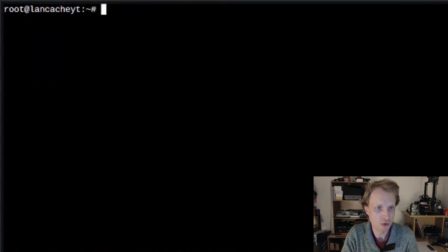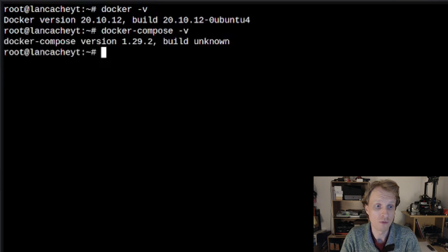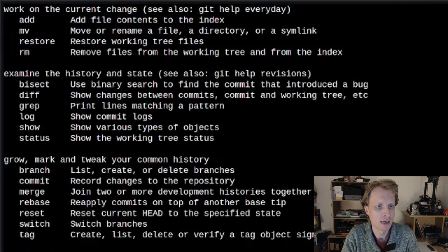Everything is now installed. To double-check: `docker -v` gives the Docker version, `docker compose -v` gives the Docker Compose version, and typing `git` confirms Git is available. Everything is working as expected.